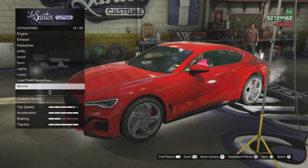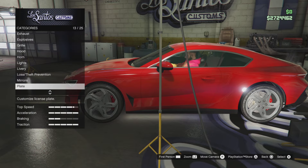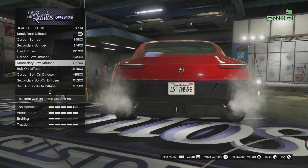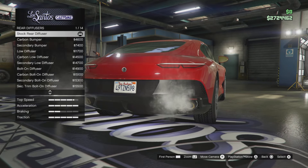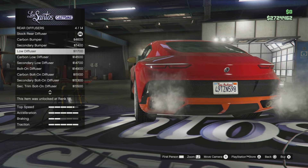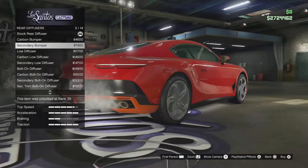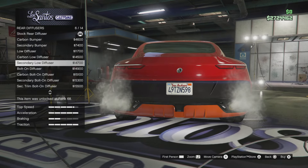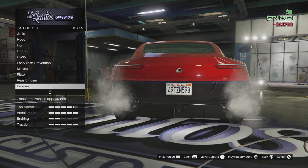Liveries we'll come back to. The mirrors — I'll just go stock. The diffuser — I want something nice, clean. I do like the secondary look at that though. Carbon — nah, we'll just leave that as the low diffuser. That's what we'll do.